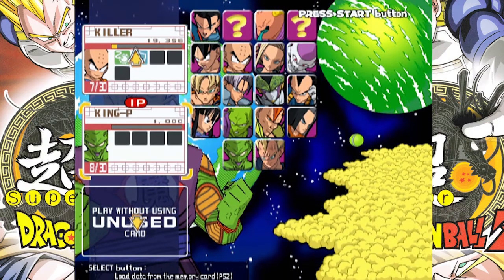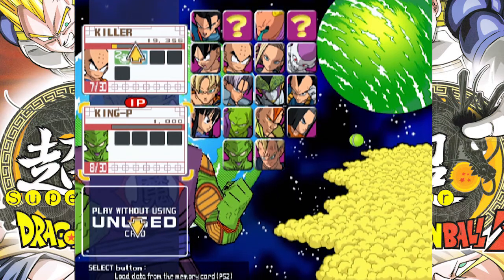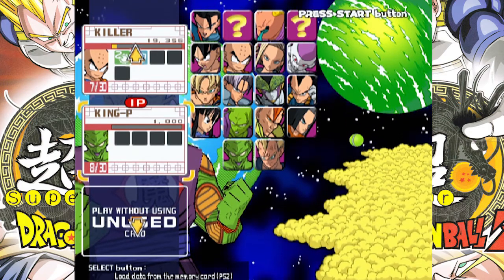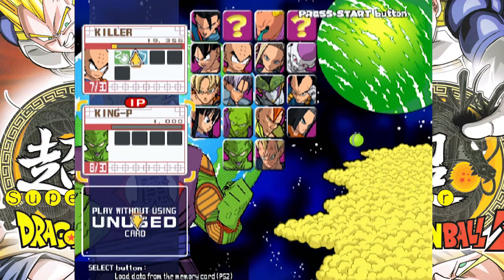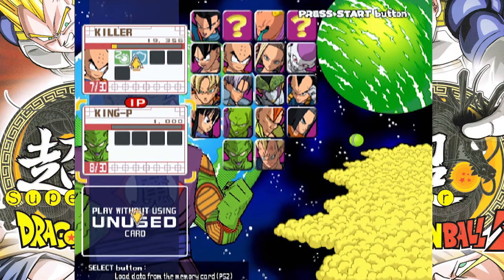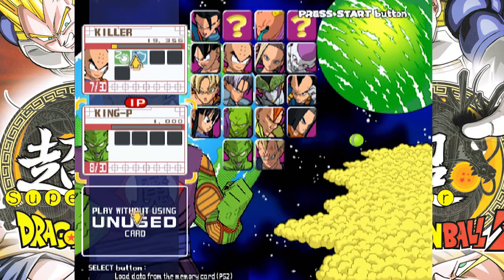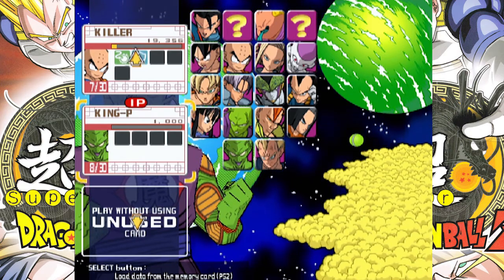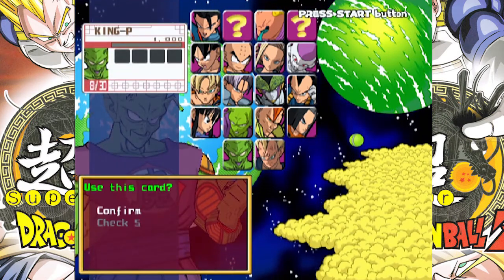Welcome back everyone to another Super Dragon Ball Z on PlayStation 2. We're going to take on King P — I have no other name for King Piccolo. That's what we're gonna play as right now in the arcade version. He has similar moves as Piccolo; they're basically the same thing, just clones, but they have different movesets for super attacks and ultimate attacks.